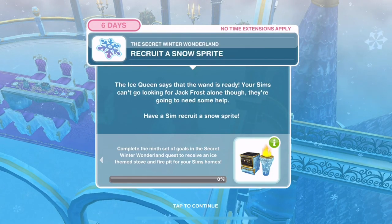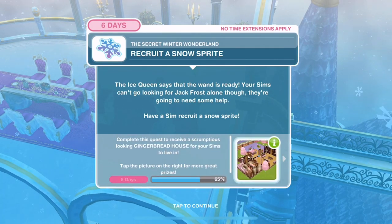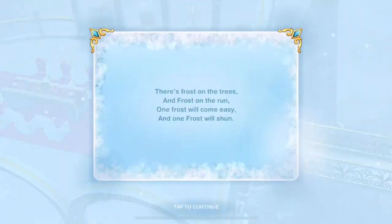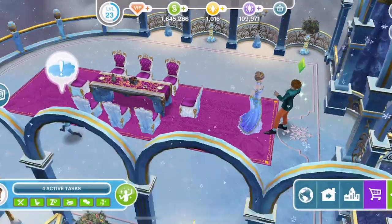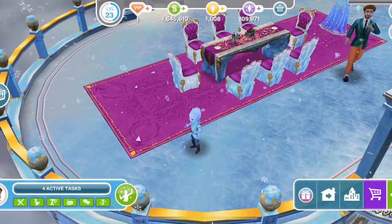Now moving on - we're going to get a stove and a fire pit. Recruit a snow sprite. The ice queen says the wand is ready, but your Sims can't go looking for Jack Frost alone. Have a Sim recruit a snow sprite - click on one. He's trying to run away! Four minutes.